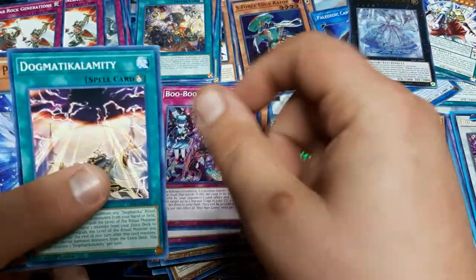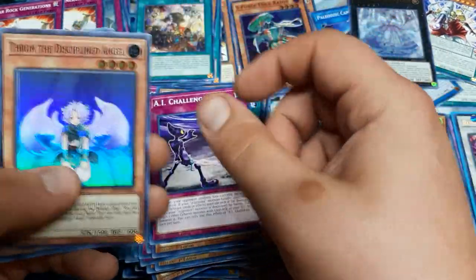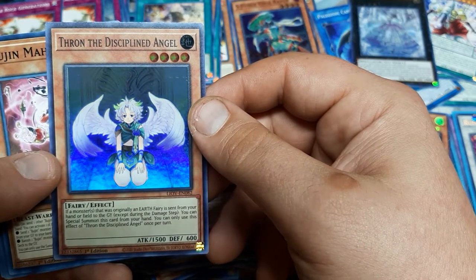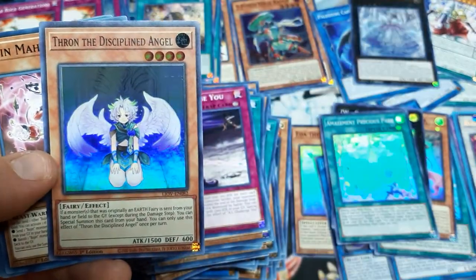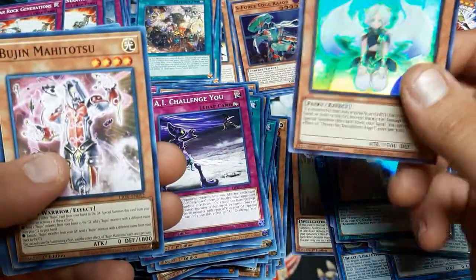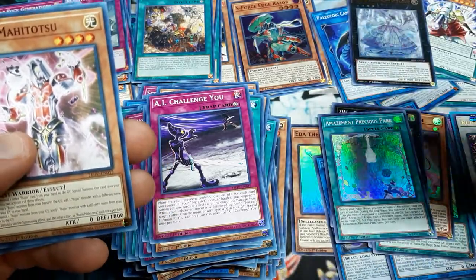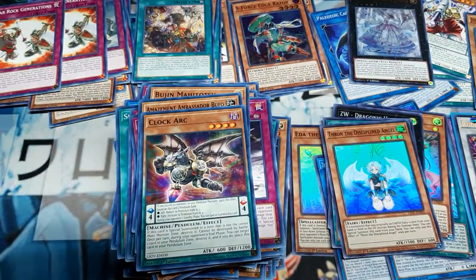Another Boo Boo Game, Calamity. Pegasus Twin Saber, AI challenge you. Thrawn the Disciplined Angel - if a monster that was originally an Earth Fairy is sent from your hand or field to the Graveyard, Special Summon this - that's for the Sky Scourge. Bufo, Clock Arc, and Judge. There's a playset of Judges, which means we'll probably go ahead and rework an Ice Barrier deck to show you guys how to use that card.